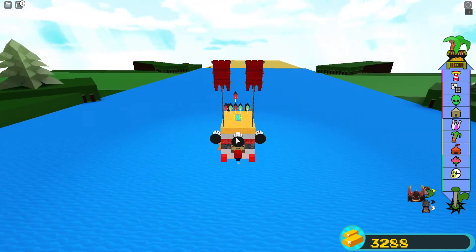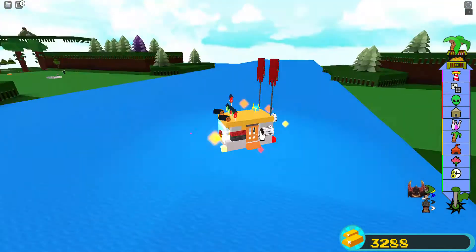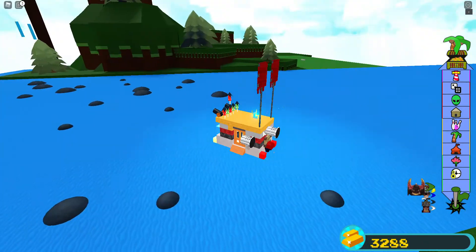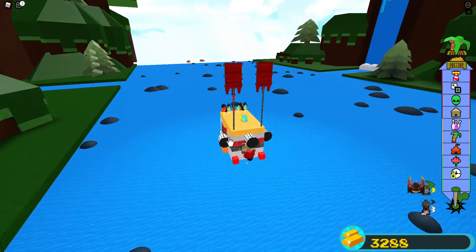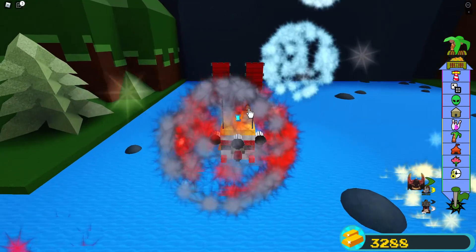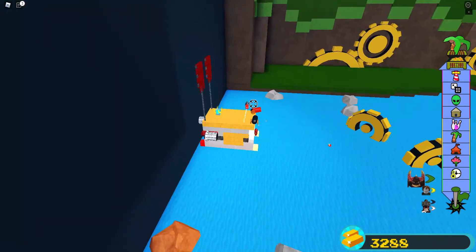One of my favorite attachments is this. We just used them all a lot — it was all because I couldn't click this one. But it was fireworks. Fireworks — you can face them downwards and it's cool cause it like blows up your thing.